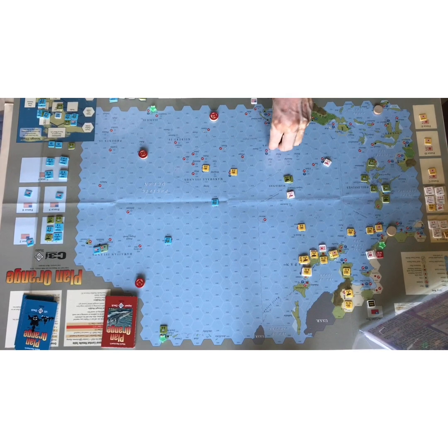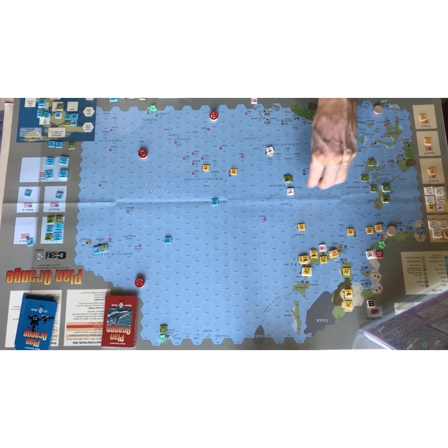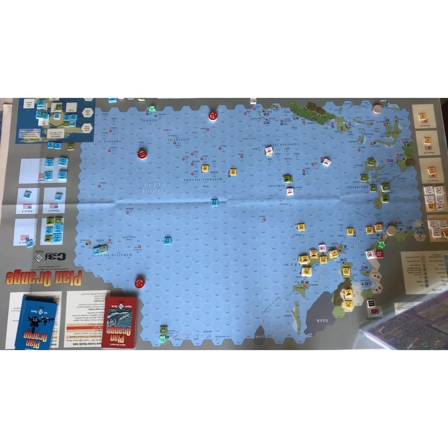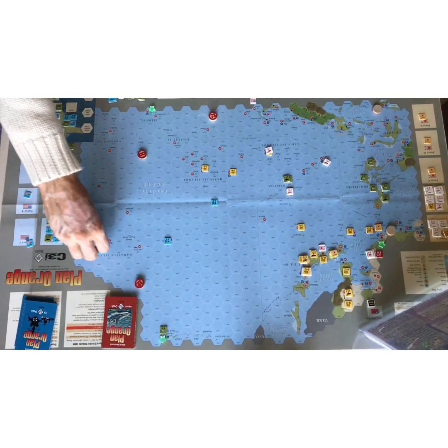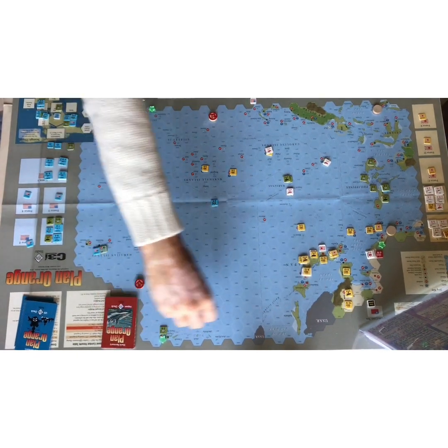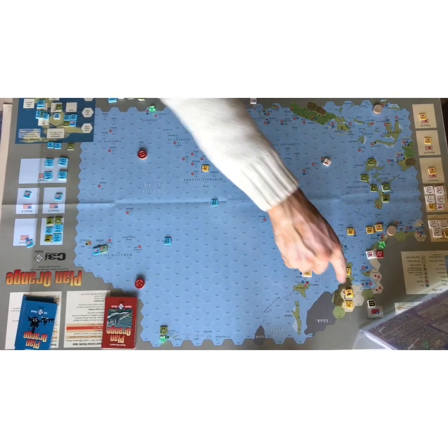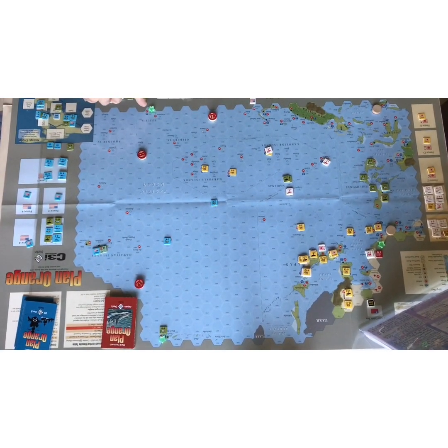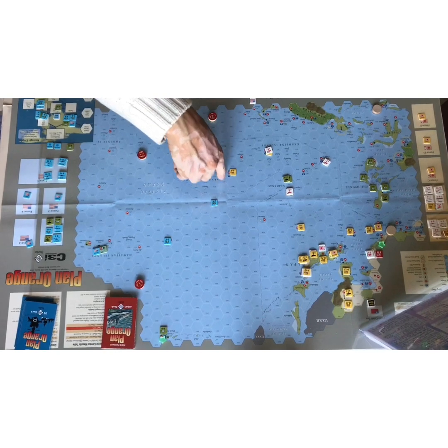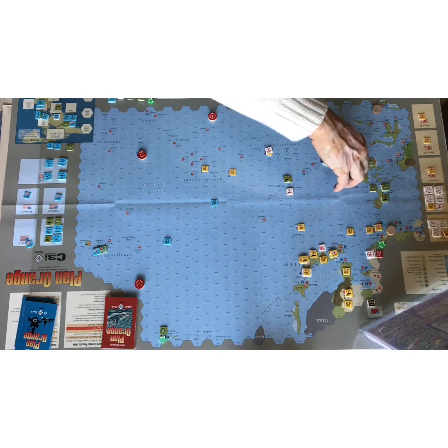You have Dutch Harbor up here and Funafuti here — both have harbors. There's a harbor in Honolulu. These are crucial because you need to base fleets in a harbor, and your offensive dictates how far you can move — essentially 10 or 15 hexes from that harbor. So from here you could reach out to there, but you cannot reach Japan or the Philippines; from here you can reach Japan, and also from Truk and Saipan.